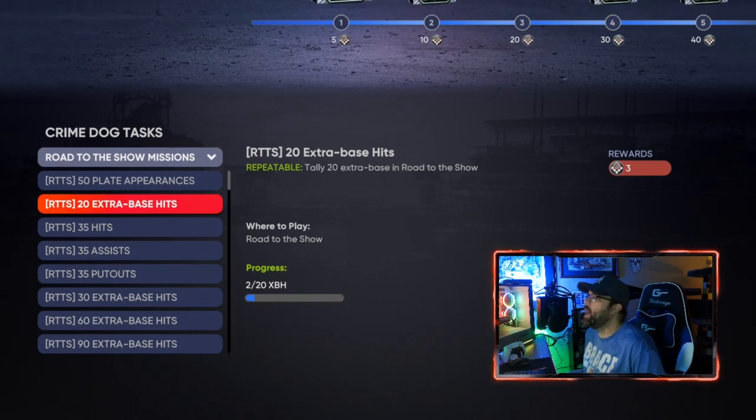Plate appearances and hits you can do with any one of them — I've made those videos showing you guys exactly how to do the XP glitch. We're not going to go over all of that in this video, but you guys can check that link. The put outs and assists can be a difficult one to get.